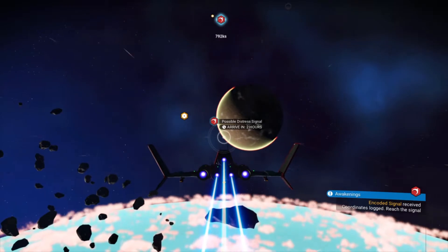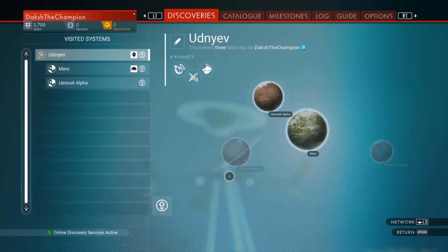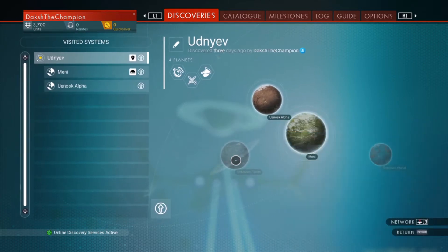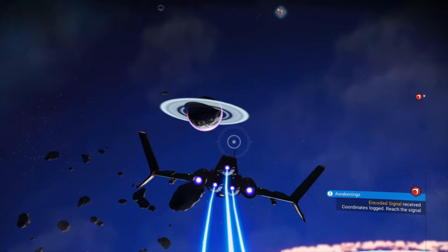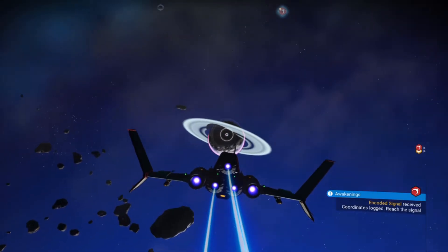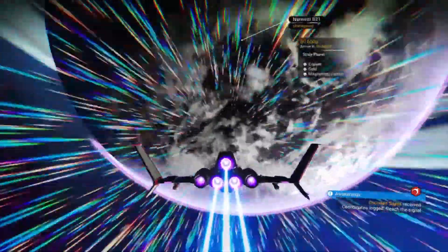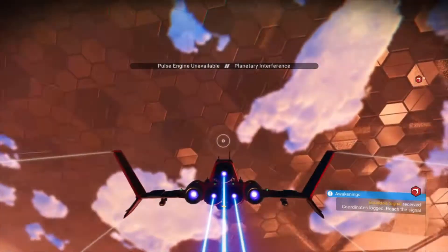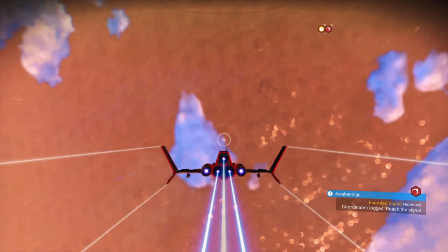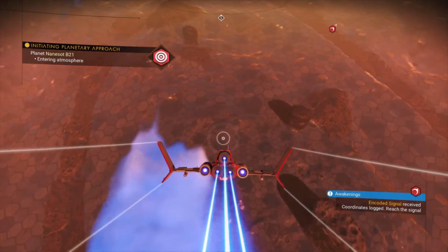Now I need to make a choice. I can either go to Unosk Alpha or towards the signal. Let me just check — we have two planets left to explore. We've explored Unosk Alpha and Planet Many. I'm actually a bit indecisive because I want to complete the mission first but I also want to explore. So I guess we are going with exploration. This planet is called Nainsawd B21, and according to my scanner it is a scaly planet. And I didn't think it would mean scaly quite this literally, because the planet seems to be covered in actual freaking scales.